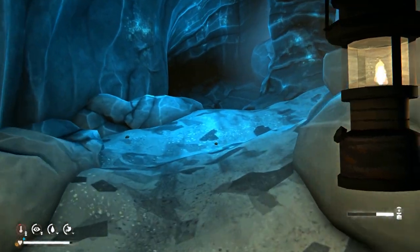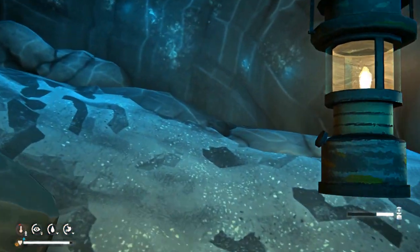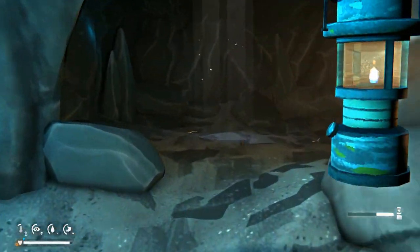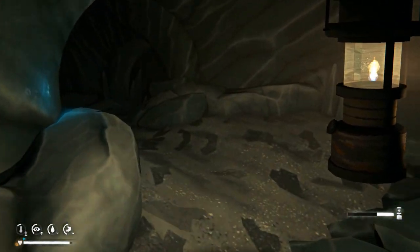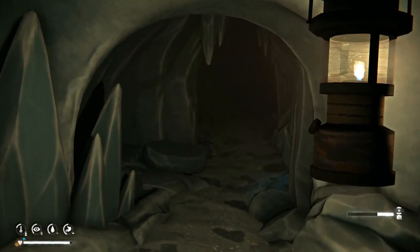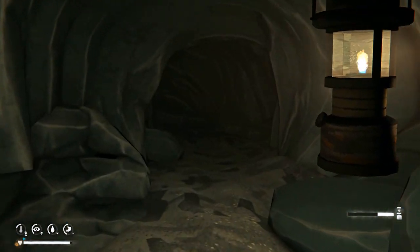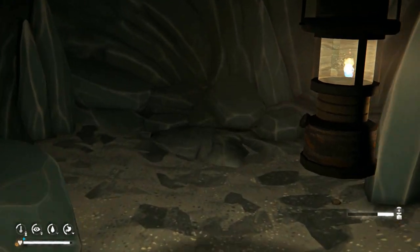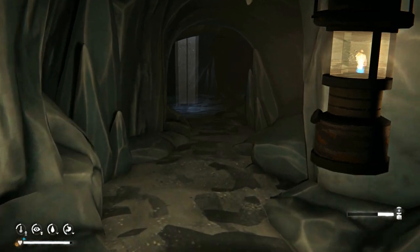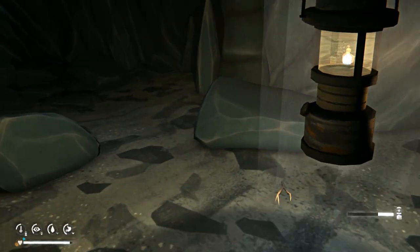If you go straight instead of taking the left, you get to a little T-junction and if you go right, you will find the northwestern ice cave, which is nice for making a base. That's also in the tips. But this is basically the shortcut to get to where we're going.